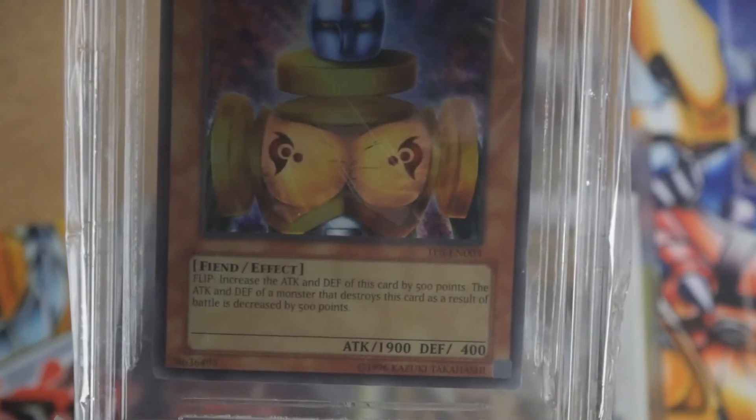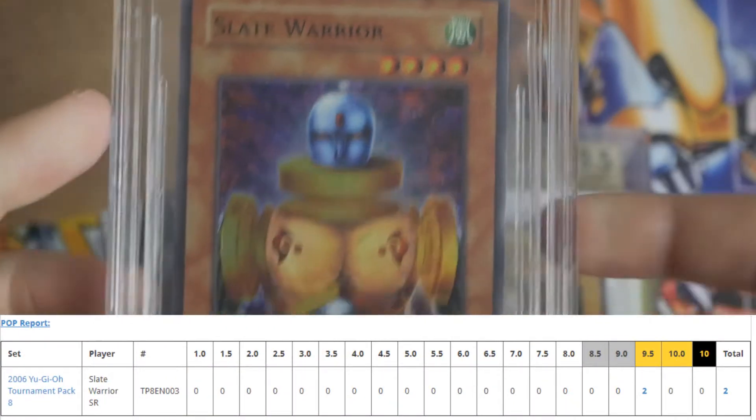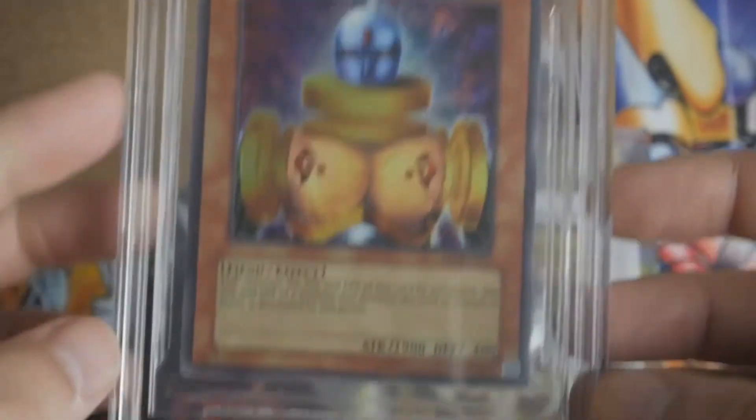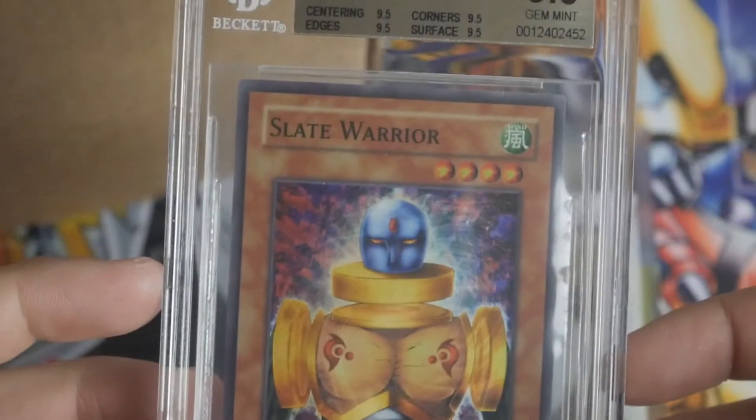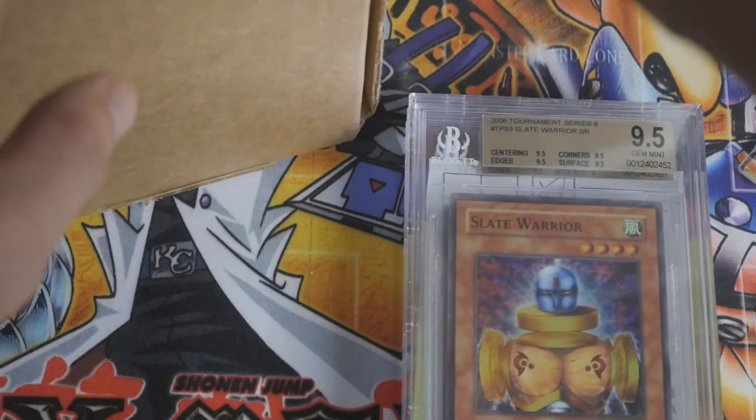Slate Warrior, Tournament Pack 8. Really cheap card. This one got a quad 9.5 — nine fives all around. Not really a card people care about, but it's a pretty cool super. It looks better as a super than it does in prismatic from the game.